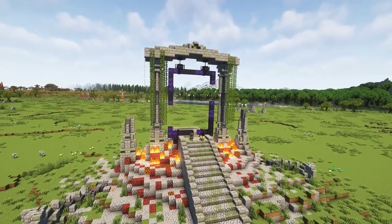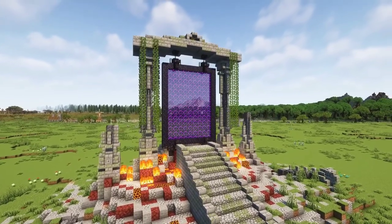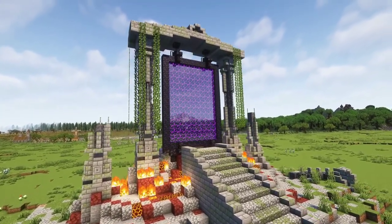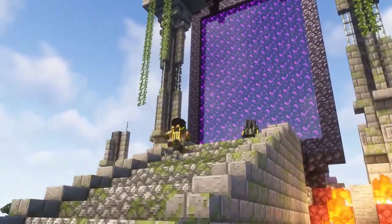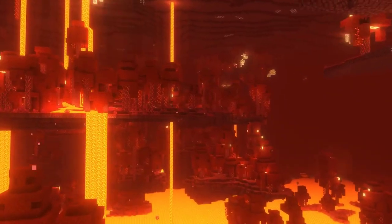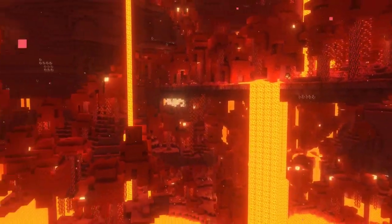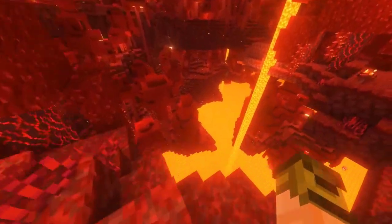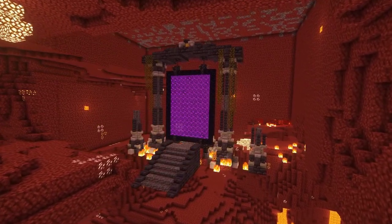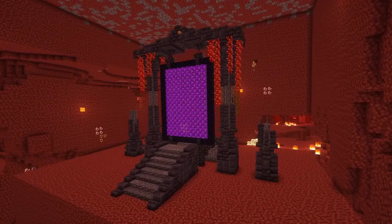We restored the portal that was created all the way back at the start of this project, and lit it up. It's kind of crazy to think that this is how it looked once upon a time in USW lore. We hopped through the portal to take a look at what naturally generating terrain was waiting for us on the other side. I converted the nether portal to a more fitting colour and added new vines, since this was the underworld version after all.